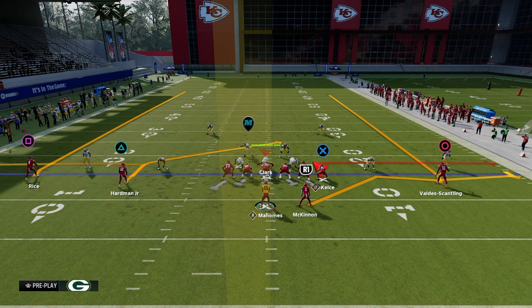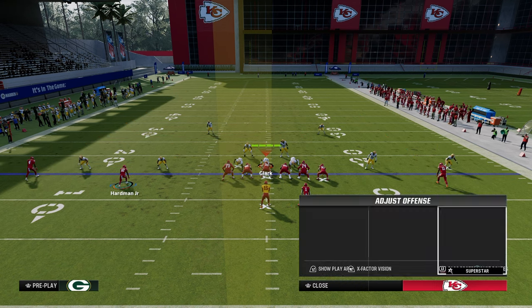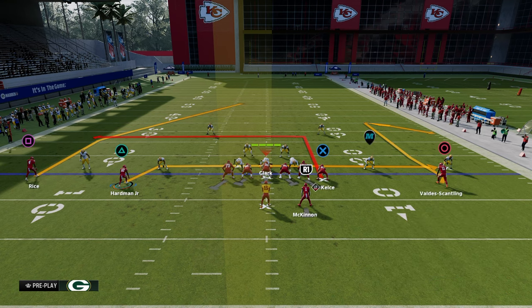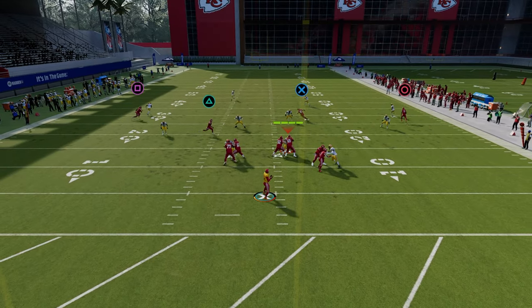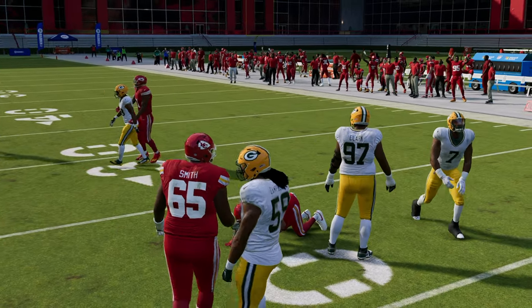If you don't have a tight end apprentice post or slot apprentice, feel free to put a smart-routed in route and drag the other guy. That's a true shallow cross. The reason the post is better is it gets to deeper parts of the field, better spacing, harder to user, better man-beating ability. You can also add a comeback route on the outside and a slot apprentice post. The main concept: if the yellow zone bails back, throw in there for easy 10 to 15 yards.